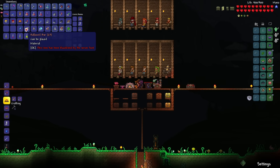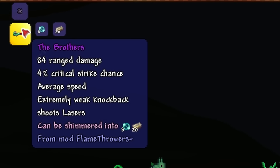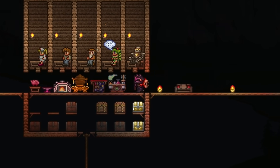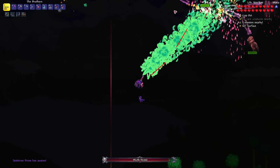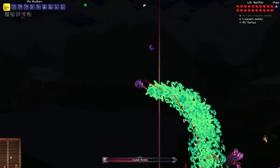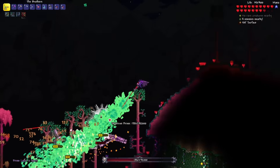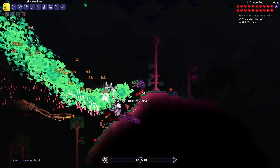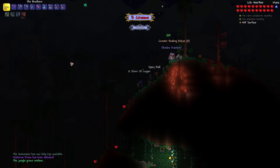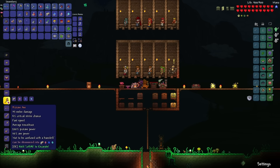Before I take on Skeletron Prime, I'll use the Hallowed Bars with the Souls of Sight to craft the Brothers. It has 84 range damage and if my guess is right, this Flamethrower is going to shoot Cursed Flames as well as lasers. Exactly how I envisioned it — the lasers are not accurate though, they're just going everywhere. One hand down, two hands down, all done! For sure this is a lot stronger than the Titanium. Too bad this weapon doesn't inflict the Cursed Flame debuff though. Let's craft the Pickaxe Axe.